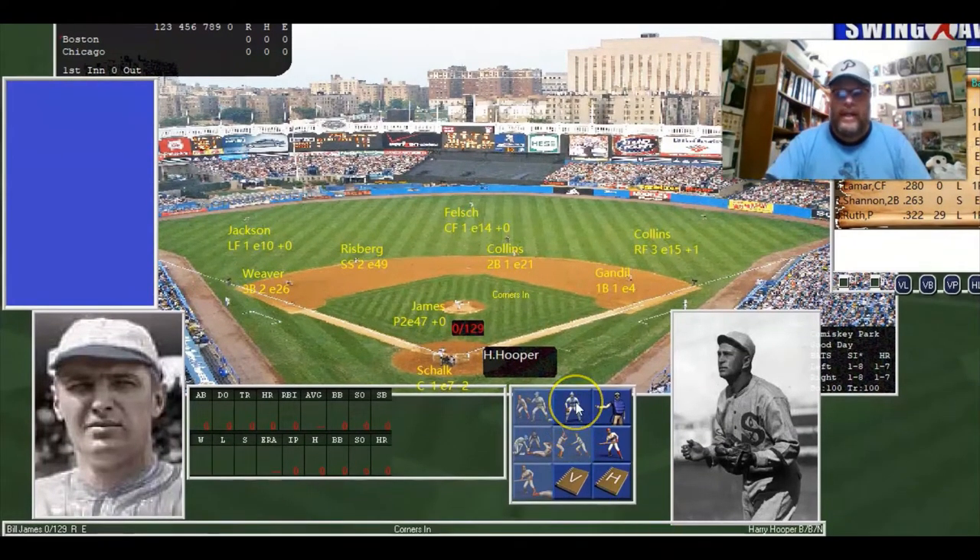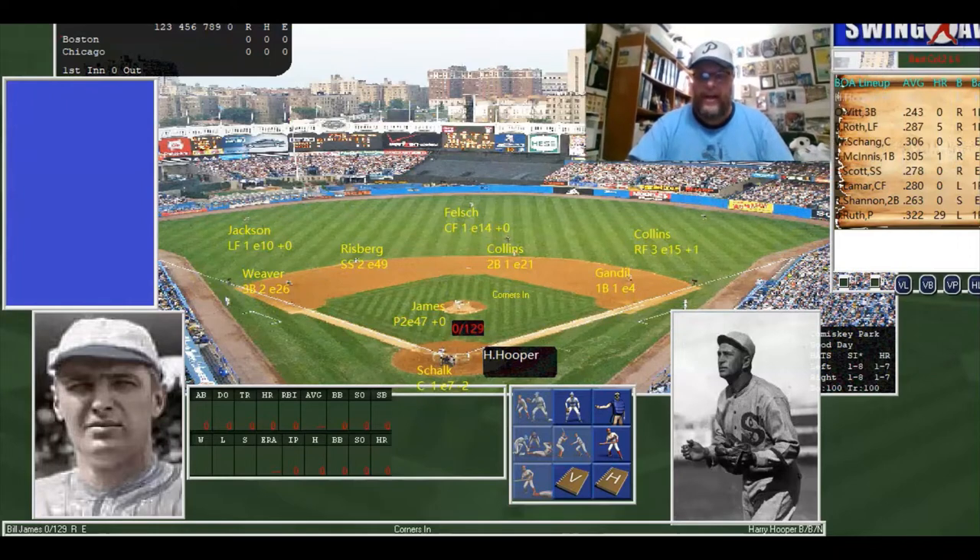Bill James is on the mound going up against Harry Hooper. It's using a generic Yankee Stadium ball field, but this illustrates my point — it's an actual photograph of Yankee Stadium. In Out of the Park you see animated players in the field; here in Stratomatic it just puts the names of the players, where they are, and their ratings.